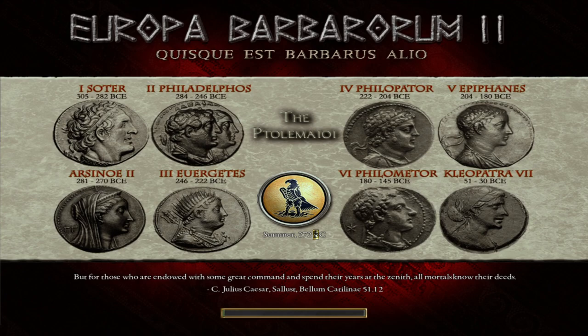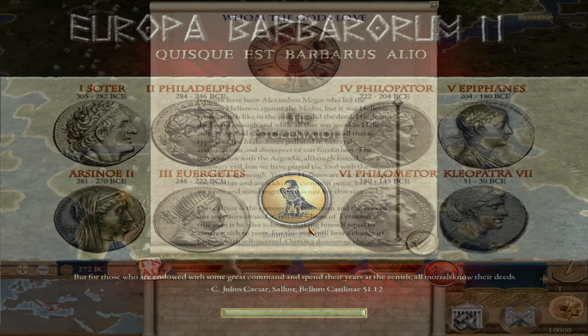The Koinon Helenon represent the Cremonidian League, which was the anti-Macedonian league of cities fighting against Macedonian expansion in southern Greece.